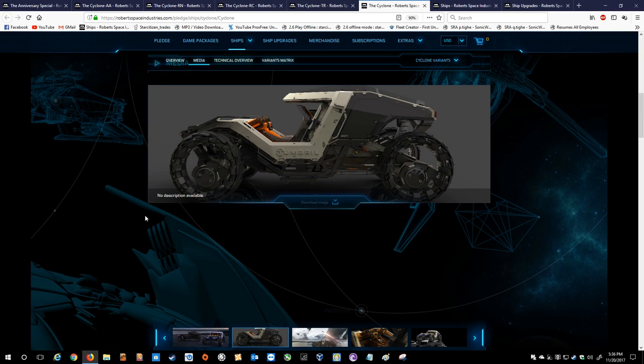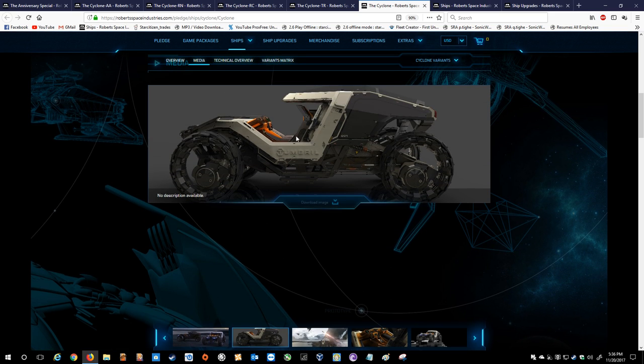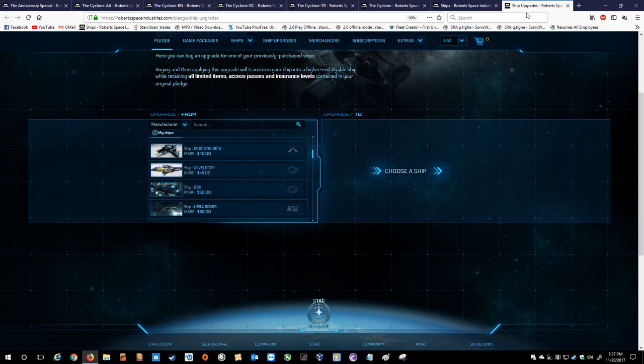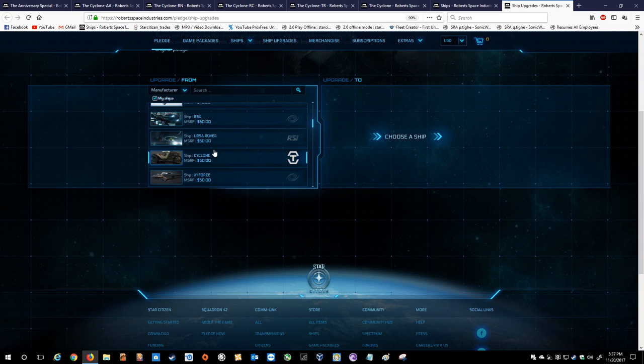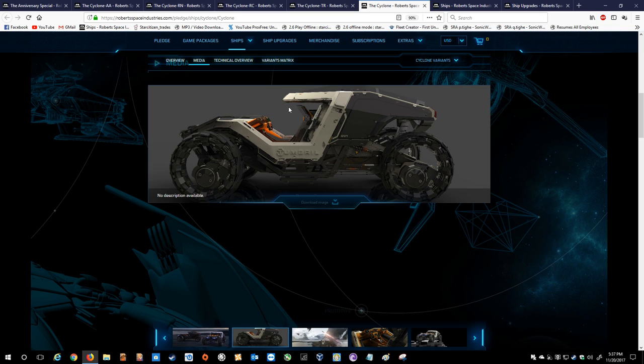Basically this is the lowest tier of the Cyclone buggies — just your regular run-of-the-mill, no special bells or whistles attached. No confirmation as to whether it has a horn, though hopefully we'll be able to customize it and have something like a Dukes of Hazzard horn — that would be funny. The regular one goes for $50. So if you're looking for a little two-person buggy to get around for whatever reason, the base Cyclone is the one for you.